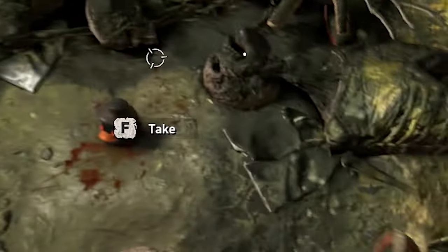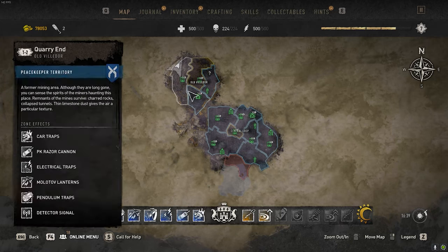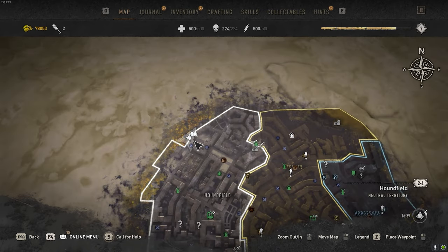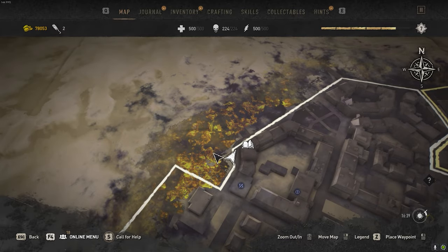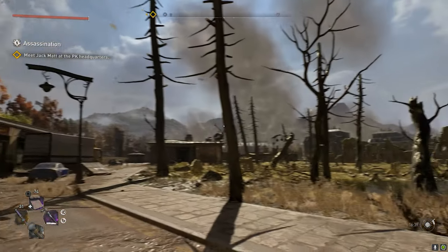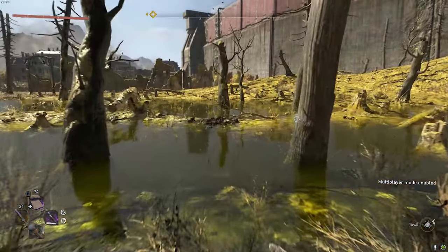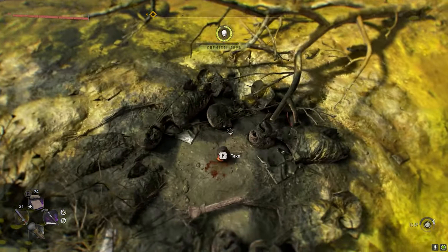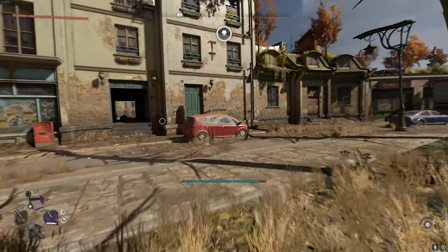The next thing you need to do is collect five black ducks. The first duck is located in Old Villador in the Houndfield District, in the northwest part of this district. The duck is going to be in the pond right ahead, and it's going to be surrounded by dead bodies. We're just going to go ahead and take the duck, and that's the first of five ducks.